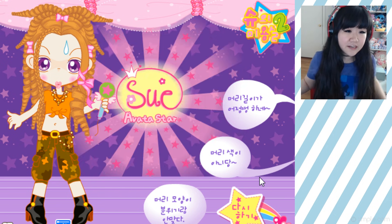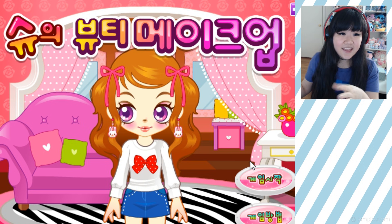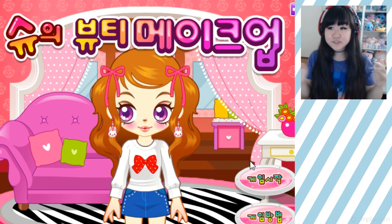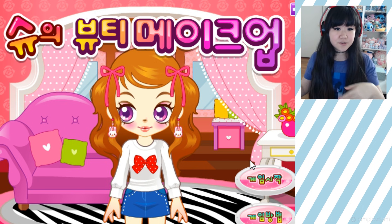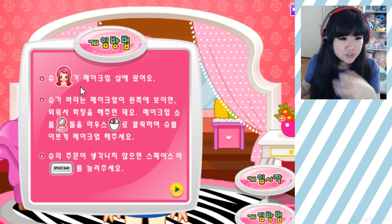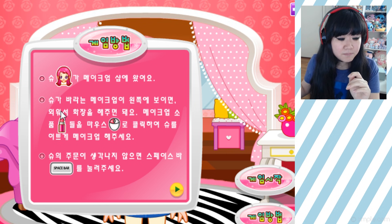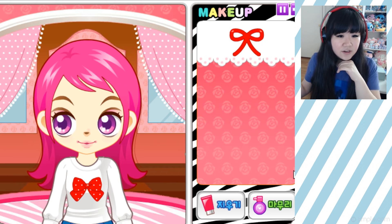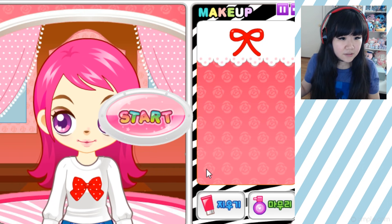I bet there is a makeup game — and guys, I found it! It says Shoes Beauty Makeup. So it looks like our girl Shoe really is into beauty stuff. How to play: Shoe is visiting the makeup salon. The look Shoe wants will be on the left side. Remember the look she wants and use the tools to give her a beautiful makeup. If you don't remember, press spacebar. Okay, start — ready? Start!